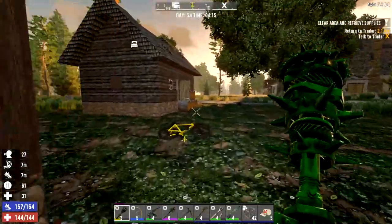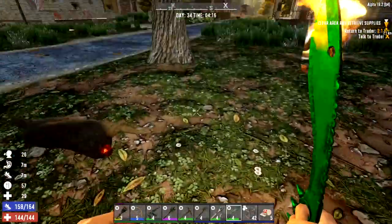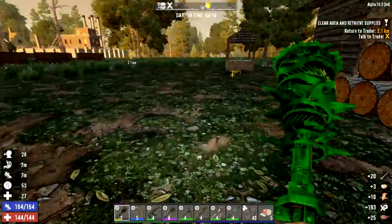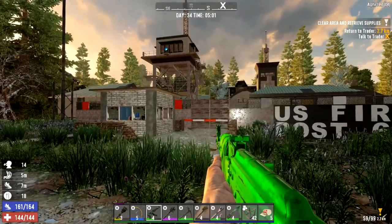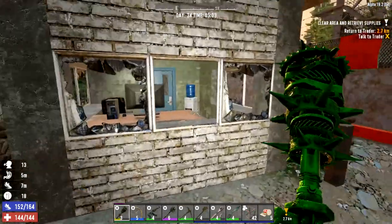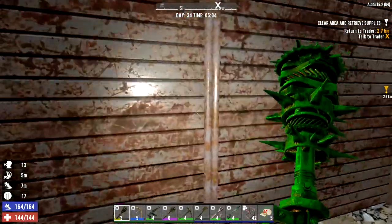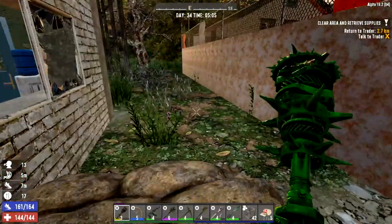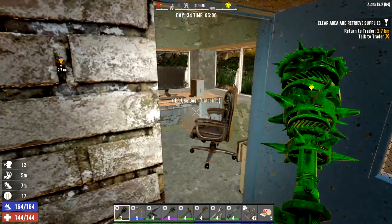Let's quickly harvest this up. Right, here we go — the US Fire Post 69. I don't believe I've ever seen this POI, which is why we marked it on the map. Can't go in there — let's get into this little building, it's unlocked.